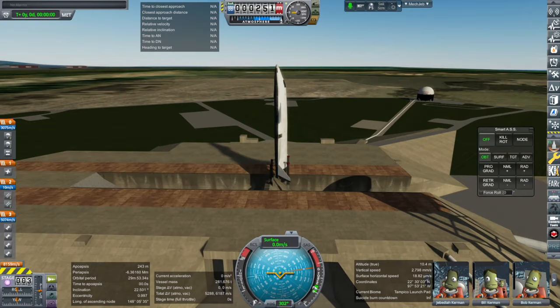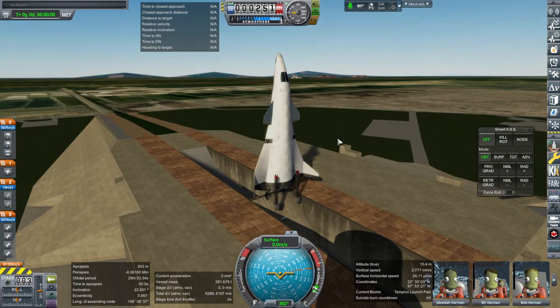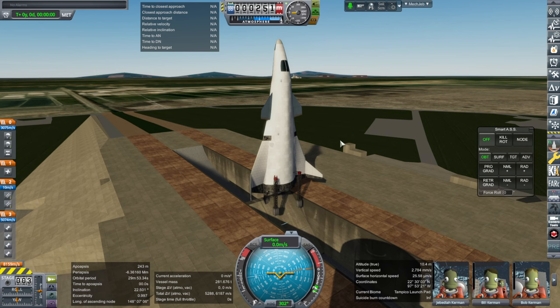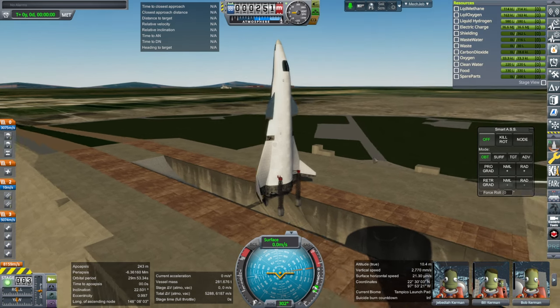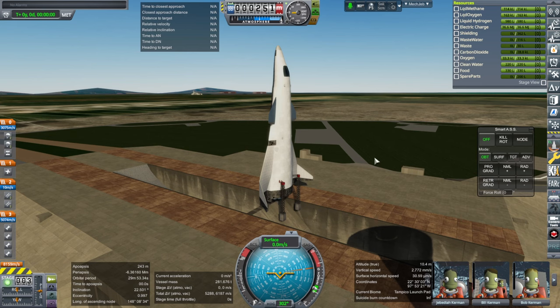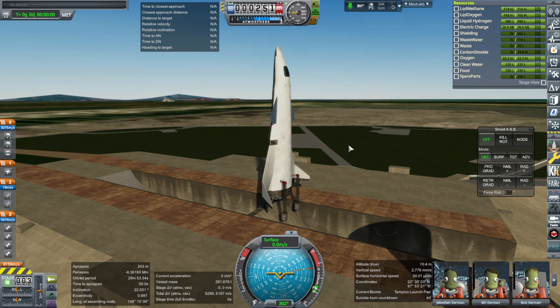Hello everyone and welcome back to Realism Overhaul Sandbox in Kerbal Space Program 1.12. I'm going to test the Shinkansen space plane on its intended mission: sending it over to the moon and bringing it back. We're going to cheat it into orbit because I don't want to go through the whole refueling process — cheat it into orbit, fully fueled, and assume it has been fueled either by a depot or by a tanker.